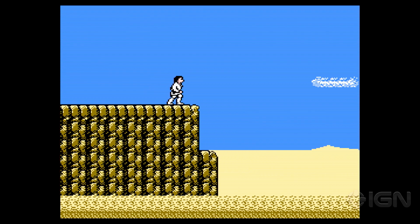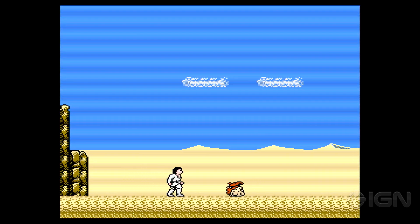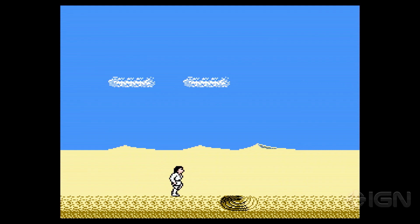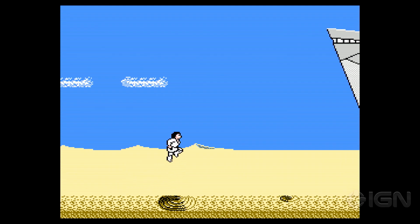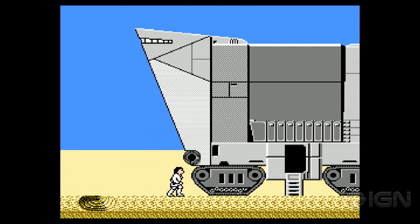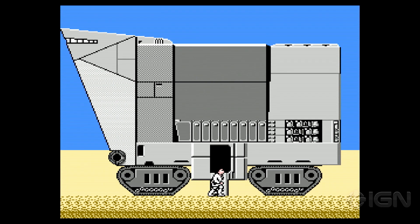Favorite Star Wars game, Damon? Rogue Squadron 2 on GameCube — that's probably my favorite. Watch out here — is this quicksand? Yeah, you better jump over that. Look at this — the alien can just walk right over it. He's got sunglasses, it gives you that power. There's the sandcrawler — go in the sandcrawler, heading on in.